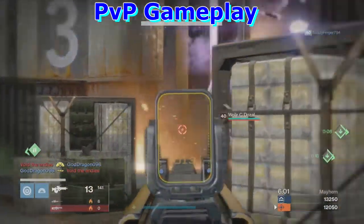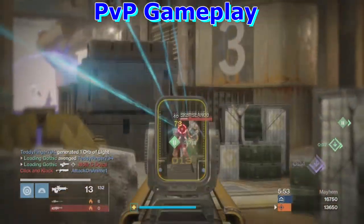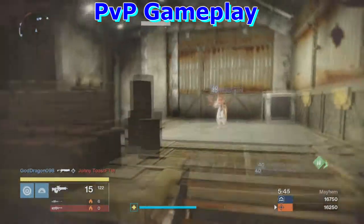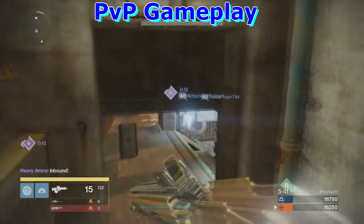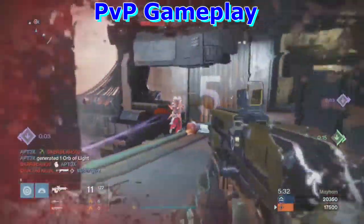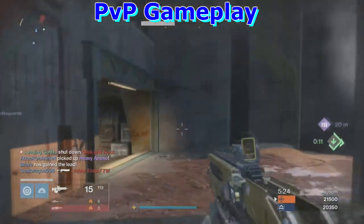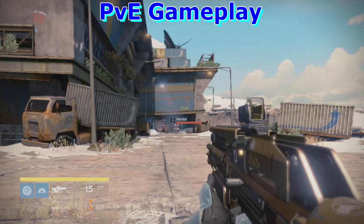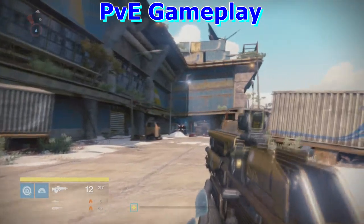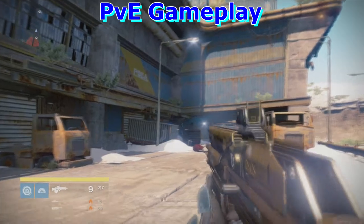If you don't know what Third Eye is, it basically lets you see the radar when aiming down sights. Other perks include Underdog, Guerrilla Fighter, Hidden Hand, Army of One, Reactive Reload, Eye of the Storm, Life Support, Last Resort, Exhume, Axiom, Icarus, Triple Tap, Hot Swap, Crowd Control, Moment, and Who's Next. You can also infuse it — it is a legendary weapon. You can also smith it to change the actual perks.